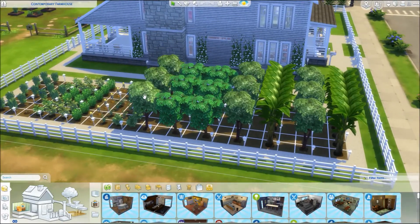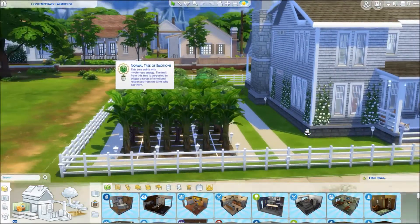We have trees — apple, lemon, pear, cherry, plantain which is banana — growing fruit all across here. And these are the special trees of emotions. They give special berries.